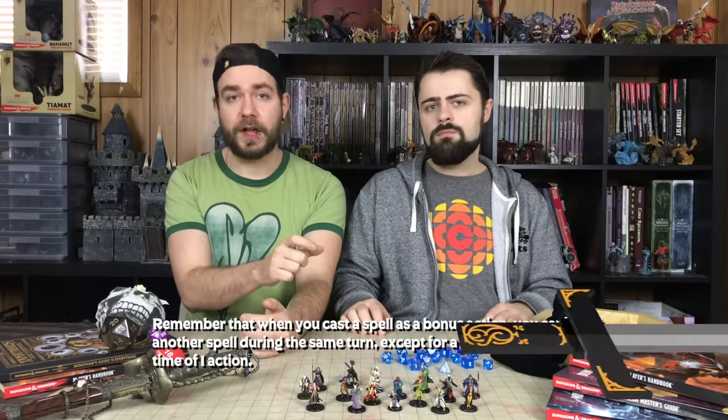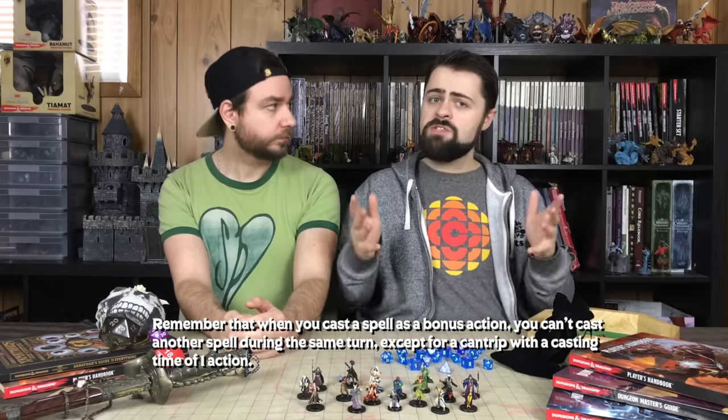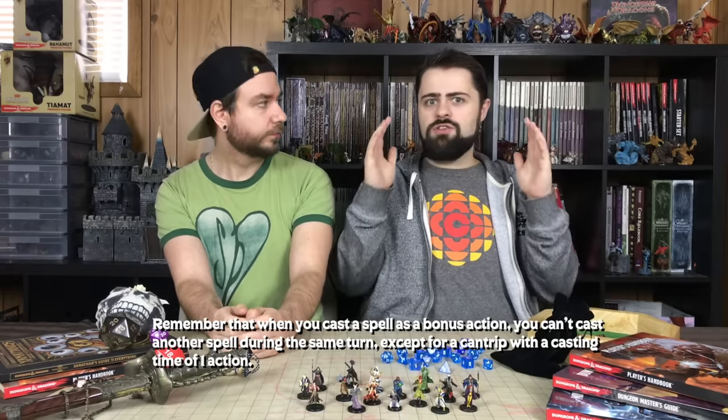One of my favorite metamagic features is Quicken Spell — probably the biggest draw for many new sorcerers. You can spend two sorcery points to cast any spell you know as a bonus action. However, if you cast a spell as a bonus action, you cannot cast another spell as your main action unless it's a cantrip. Many people see Quicken Spell and immediately think 'two Fireballs per turn' — no. You can do Fireball and then Ray of Frost as a cantrip, but you're not going to have Fireball and Greater Invisibility happen at the same time.